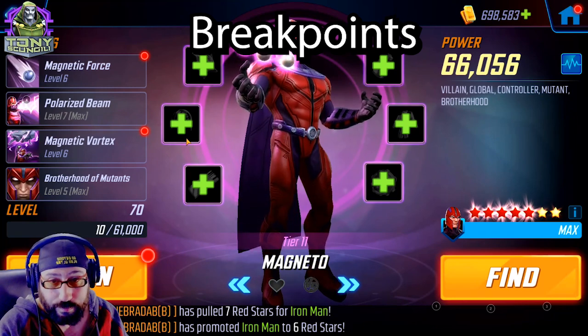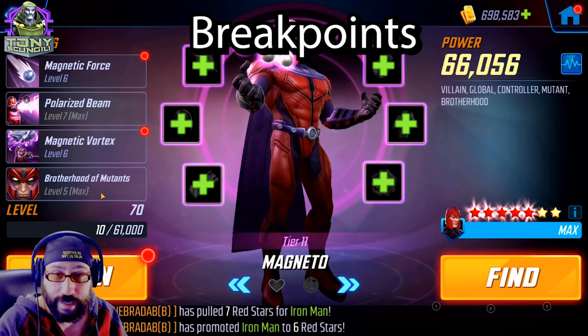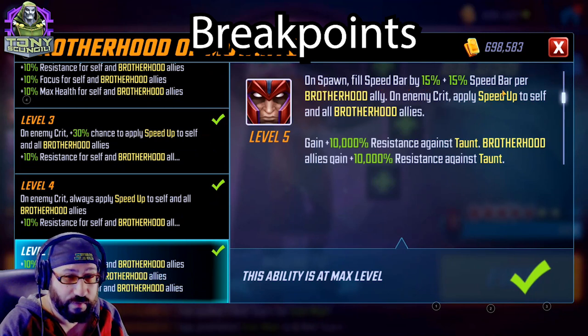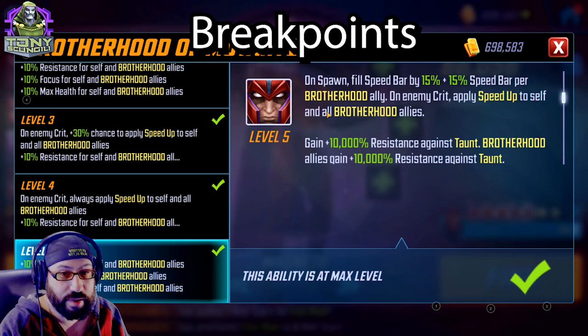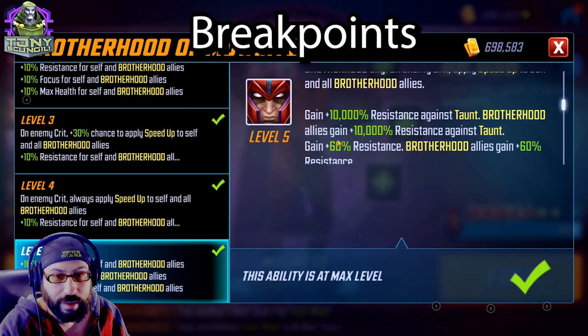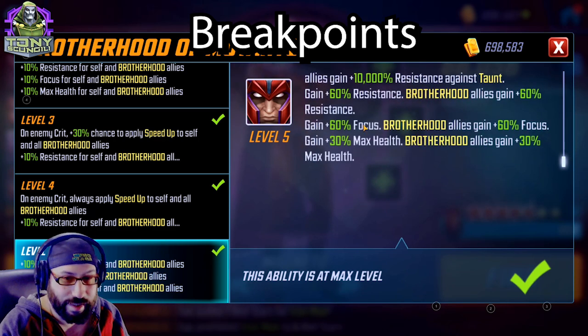Magneto is all of this — he's everything, the missing piece, so of course he has a kit that matches it. On spawn, he fills speed bar by 15% per Brotherhood ally. On enemy crit — if any enemy crits anyone — he gives Speed Up to himself and all Brotherhood allies. Huge. He also grants 10,000 Resistance against Taunt to himself and Brotherhood allies, 60% Resistance to Brotherhood allies, 60% Focus, and 30% max health. Without Tier 4s and with Toad on the team, that's already 80% added focus — 130% total added focus before Tier 4s.